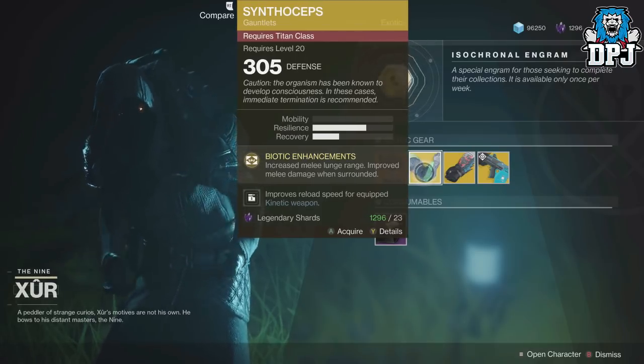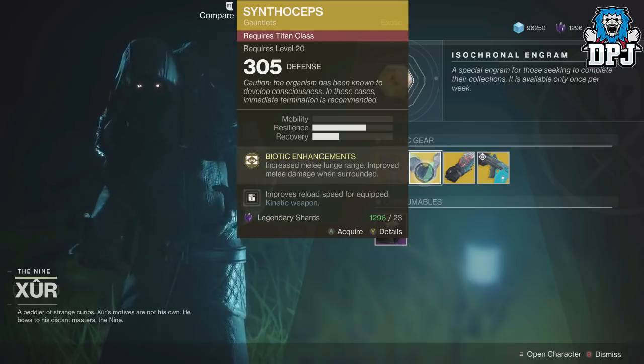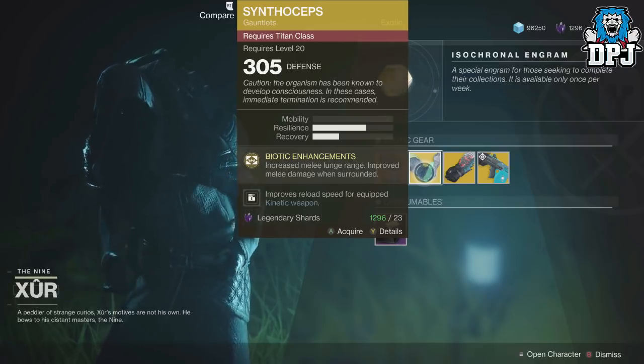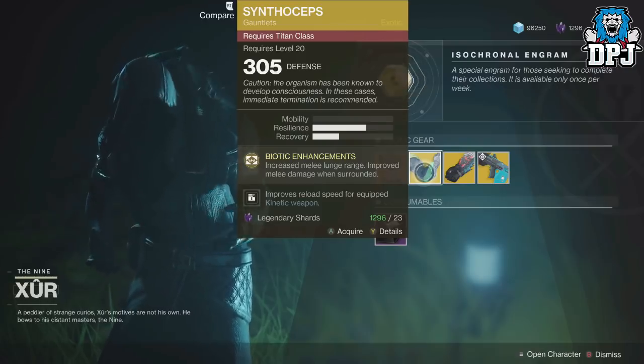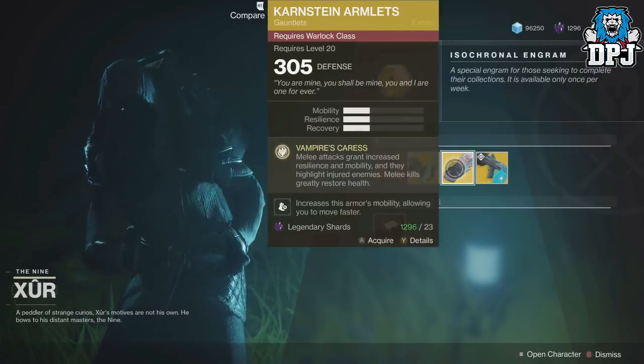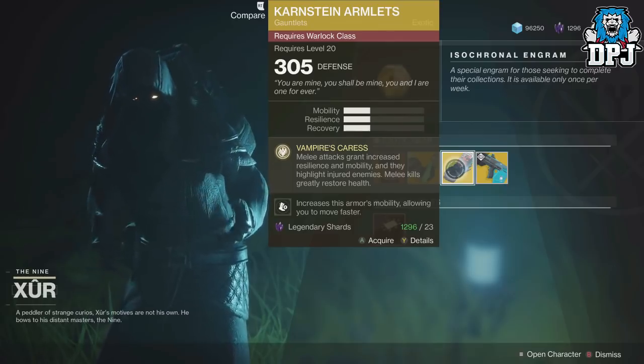For the Titan we have the Dunemarchers, which were great in Iron Banner last week. 305 defense, 23 legendary shards. Bionic enhancements increase melee lunge range and improve melee damage when surrounded - absolutely epic.